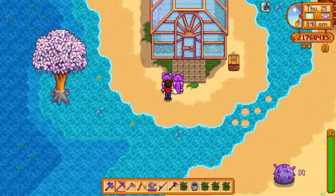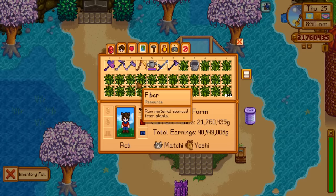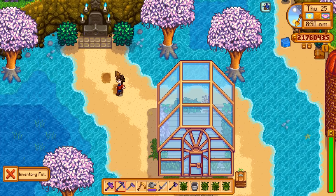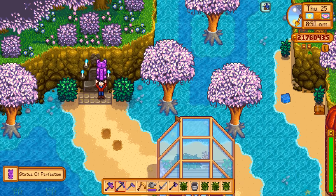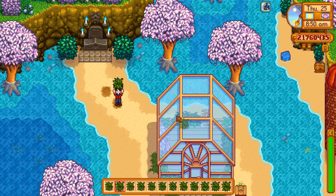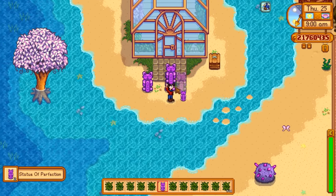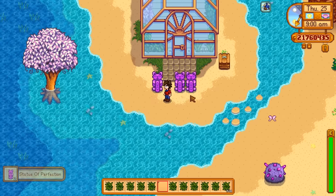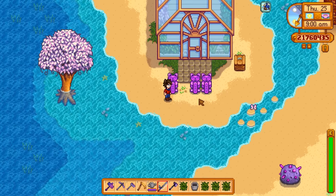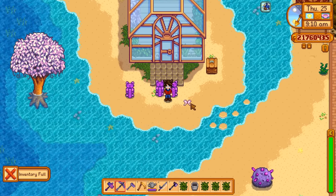Now we have two inventory slots full — break both of these, they're both sitting on the ground, empty an inventory slot, and another one. This process will get more and more lengthy as you go through more statues because you'll have to place all of them and then do all of that again for each one. But infinite iridium — that's a pretty good exploit.